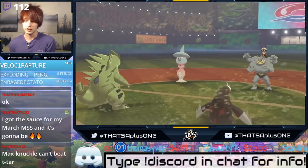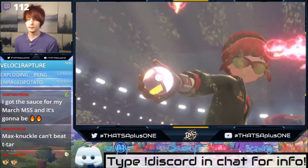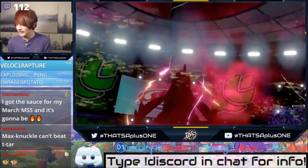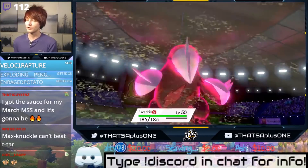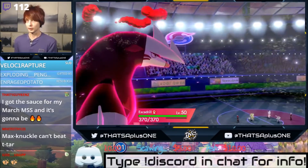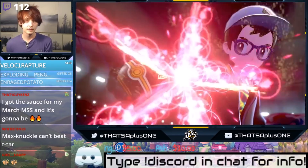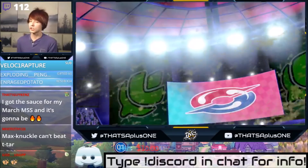Max Knuckle can't beat T-Tar? This is not your regular average everyday T-Tar — Max Knuckle can definitely beat me. This guy's probably thinking: how did he lead T-Tar Excadrill? I have a Machamp and a Sirfetch'd! I don't think you can one-shot my Excadrill unless your Cross Chop crits. I always hit my Rock Slides on that Machamp. He's Dynamaxing — I want to see if he's Dynamaxing with the Hatterene. If he's Dynamaxing with the Hatterene, he's not setting Trick Room, so I'll just bring out my Butterfree. Butterfree can one-shot that Machamp.